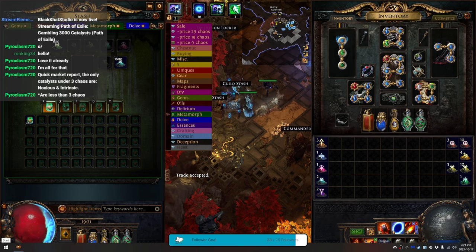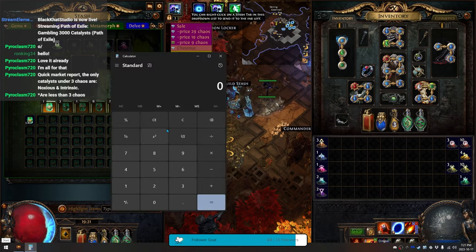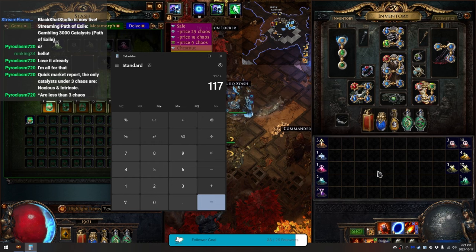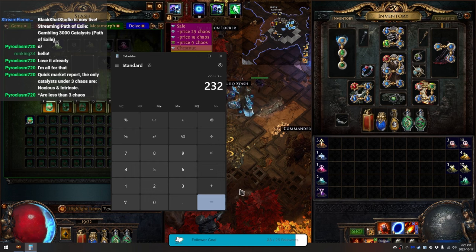We've gotten 13 fertile, 13 prismatic or unstable, and one accelerating. The fertile I've found you can very easily sell for nine chaos apiece, so that's 117, plus another four times 28 which would be 112, plus three for the accelerating catalyst, and then 13 times 18 is 234 — so 234 plus 232.